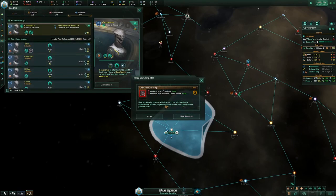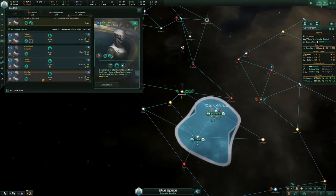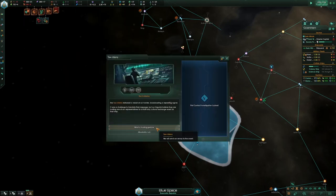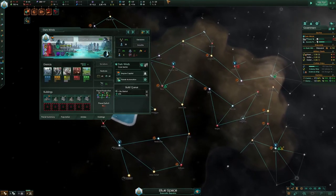You want to be looking out for a second scientist because it's helpful. These ones don't have any good traits though — Spark of Genius is the best trait. On your capital you're just building only research.